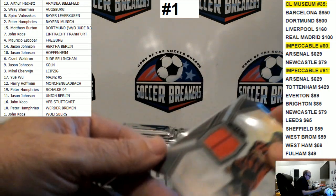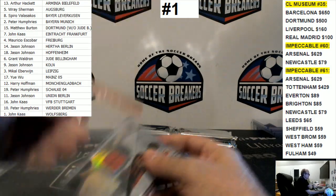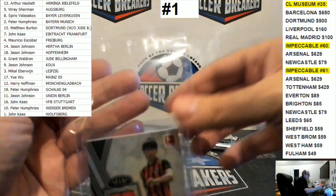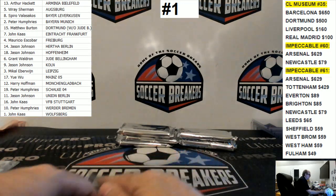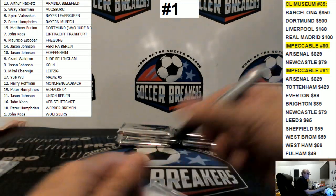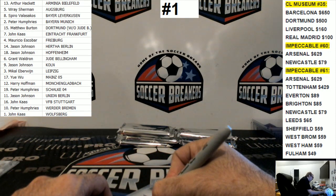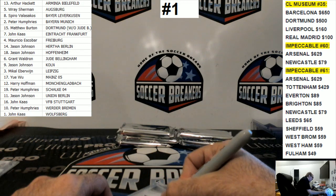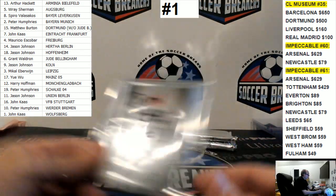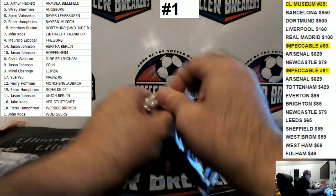Greatest team on the planet after Chelsea — Eintracht Frankfurt, at least according to Thorsten, but we knocked them down to second place. Eintracht is John Cass's card. There we go, John Cass.